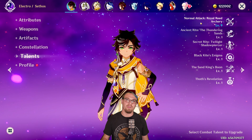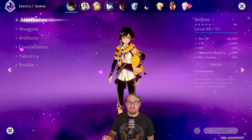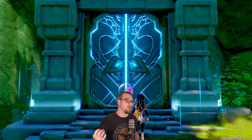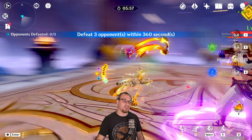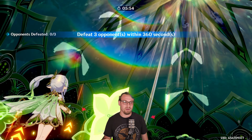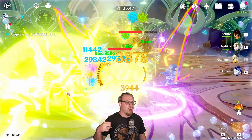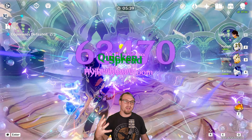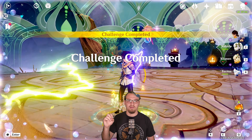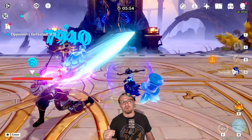His talents are levels 9-1-1. I'll probably crown his normal attack and bring his skill and burst to level 9 because I really like using them. In Sethos's next video, we're going to talk about teams for him, starting with his best team: Sethos, Nahida, Shilaen, and Furina. This is a quick bloom team because of how slow or inconsistent Furina applies Hydro, so we can still get Aggravate reactions. Shilaen makes enemies weaker to Electro and Hydro. Furina causes blooms that Sethos can trigger and provides fanfare for off-field DPS. Nahida applies Dendro and increases the team's EM, allowing Sethos to benefit more from Aggravate and hyperbloom triggers.